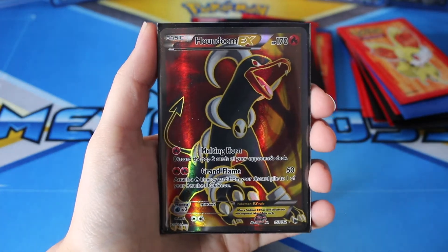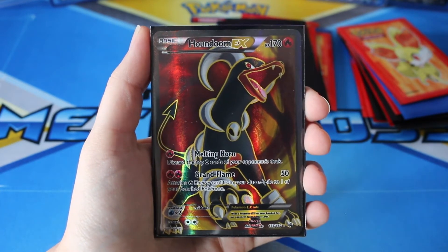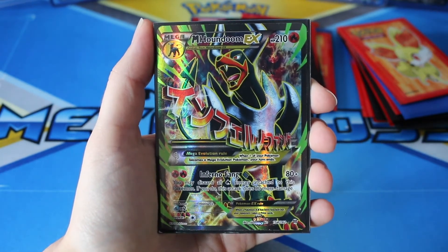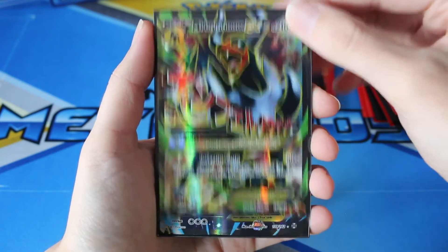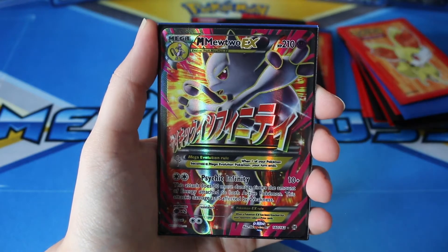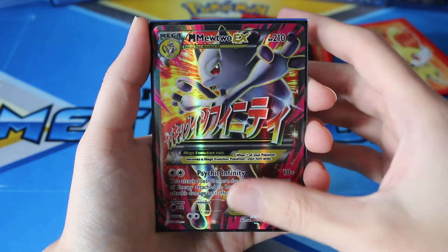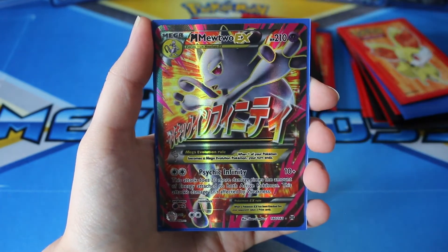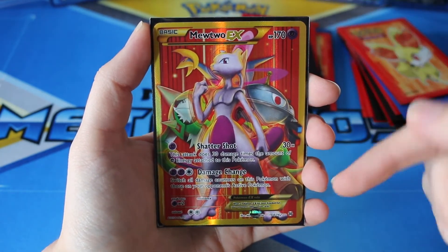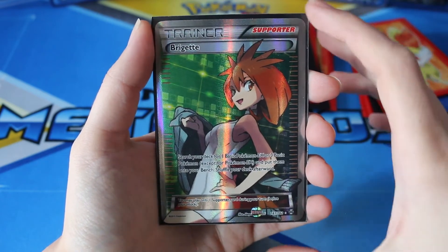To finish off here, we're going to finish with the best — always leave the full arts to last because they are just the coolest looking things in these sets. We have the Houndoom EX full art, the Mega Houndoom EX full art — absolutely love this card. We have the Mega Mewtwo EX. I think this is why I just really love this set; these full art cards look absolutely crazy. We also have another Mega Mewtwo EX — we have two of those. We have the Mewtwo EX second Secret Rare, card number 164, and the Trainer Bridget card.